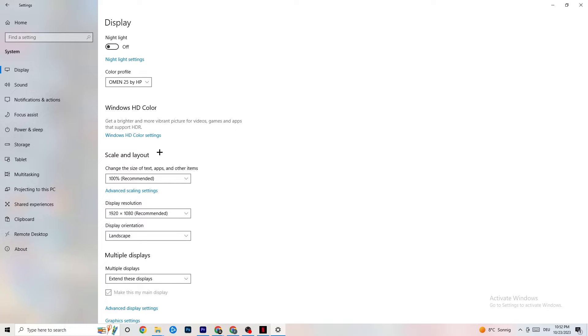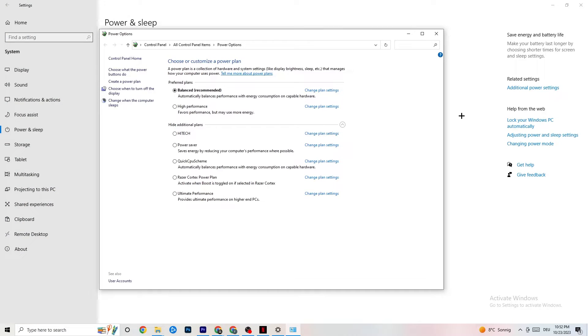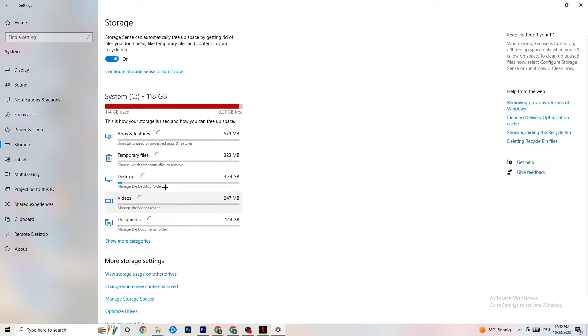To minimize launching issues, go to Power and Sleep in Settings and click on 'Additional power settings'. This will vary per PC — try Balanced, High Performance, or the Ultimate plan and check which runs better on your device.